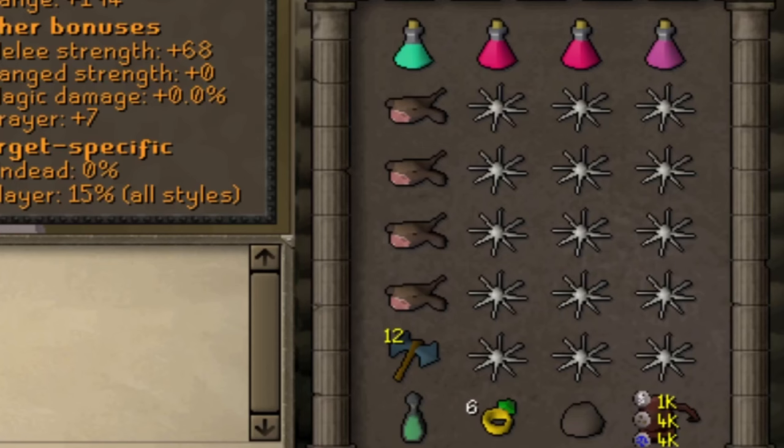As for the inventory, hard requirements are a pet rock and rune thrownaxes. I carry one prayer potion for emergencies, but generally prioritize anti-poisons and food, with one slot saved for a one-click tele, and lastly one super energy or stamina potion.